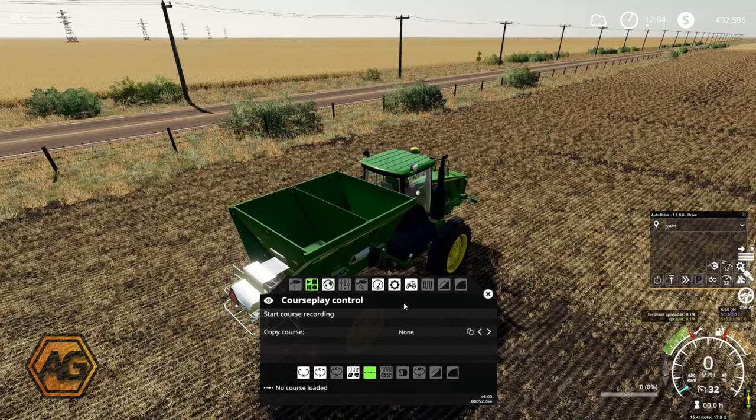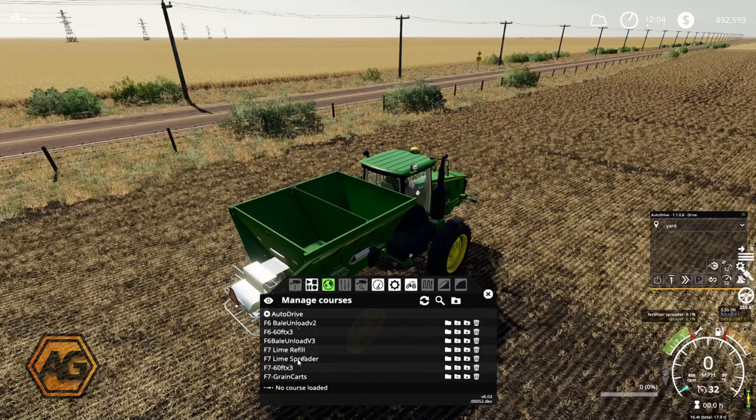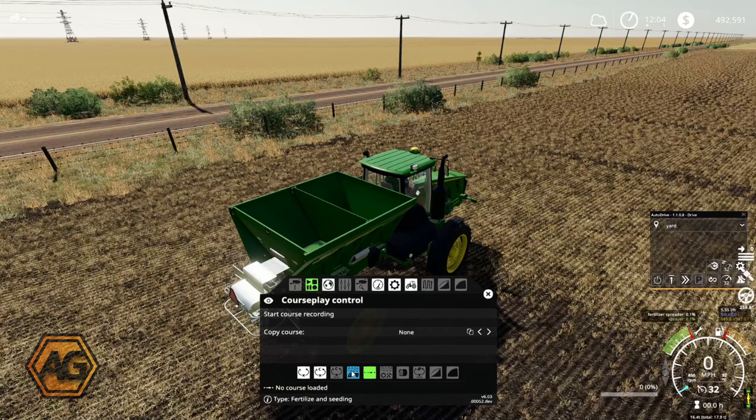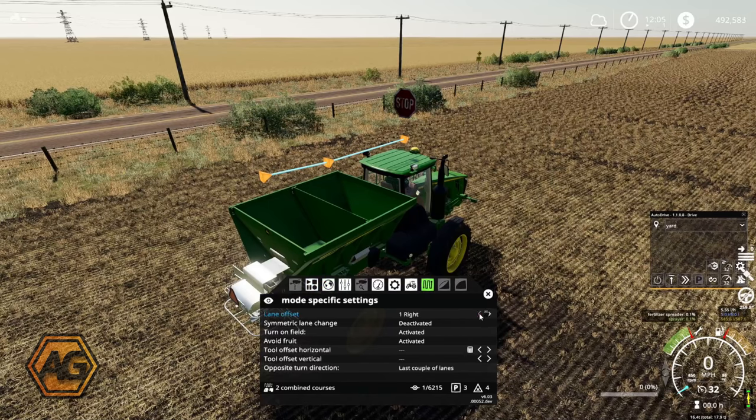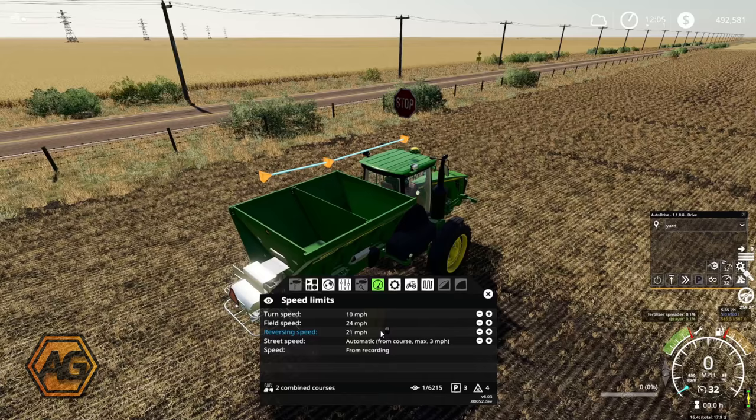We've got them both saved, so we have no course loaded. I'm going to go back in - make sure we're on the fertilise and spreading option - load the Lime Spreader course, and then use the plus button on the Lime Refill to append this course at the end. Now we have two combined courses loaded. I'll set this on left. I'm just going to bump the speeds up a little bit, particularly the field speed. The one thing that is critical is we want to put a fill type in here.